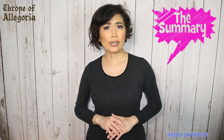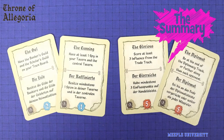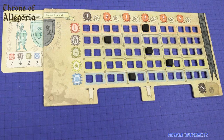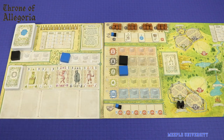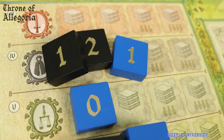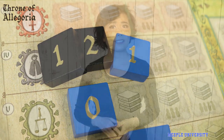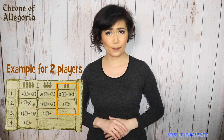In Throne of Allegoria, players are competing to have the most points by mainly fulfilling secret objectives and being advanced in different skill tracks. At the start of each round, one player at a time places their numbered tokens face down one at a time. When everyone has placed their tokens, all tokens get revealed and resolved. The high total number goes first in turn order and gets two instead of one action point for the action associated with that space.